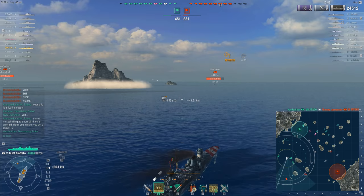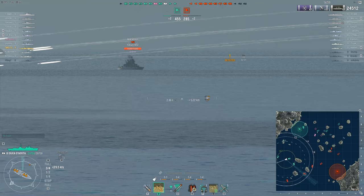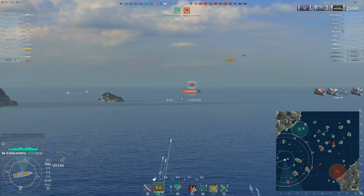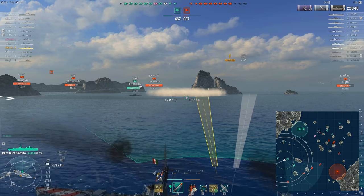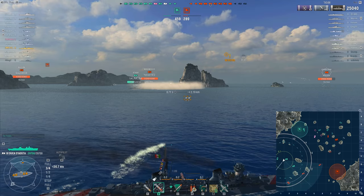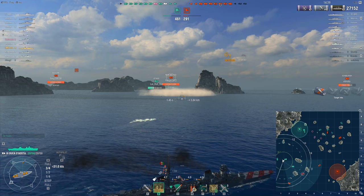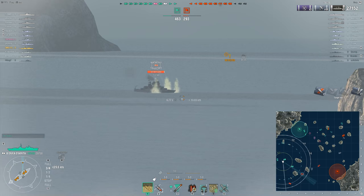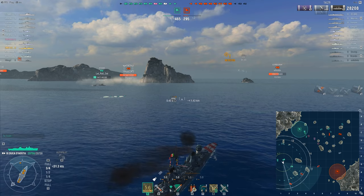That's right — the Italian tier 6 cruiser now has the longest range torpedoes in the game. They are slow, only going 51 knots, but if you take torpedo acceleration you essentially have 9.6 kilometer torpedoes that go 56 knots — even better than Gremyashchy torpedoes. They do a little bit less damage, but all of a sudden the Duca d'Aosta now has a torpedo set that can be used both up close and also for kiting away.